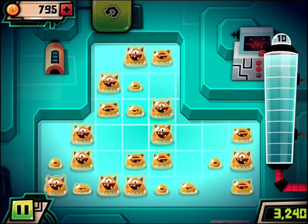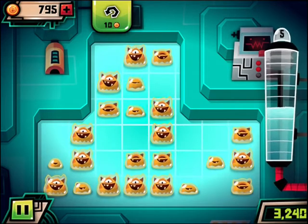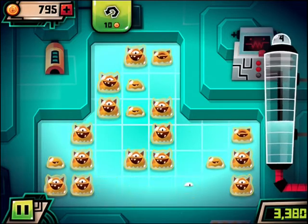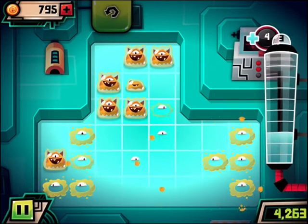Each monster includes five stages. So you tap, it's a bigger stage, tap again, bigger stage, tap again, biggest stage, and then when you tap again it's going to explode. When each monster explodes, it sends out another water drop in all four directions, and your goal is to set up a chain reaction so when they explode, they keep causing other monsters to explode all the way out.